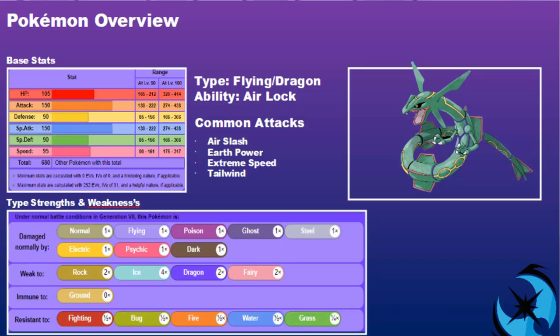Type strengths and weaknesses - it has some big weaknesses here. 2x weak to Rock, 4x weak to Ice - a big one to watch out for. 2x weak to Dragon, though not very relevant as not many carry Dragon type attacks because of Fairy types, which it also has a 2x weakness to. It has a nice immunity to Ground because of its Flying type, and nice resistances to Fighting, Bug, Fire, Water, and Grass. Very nice Pokemon with a real niche with that Airlock ability and nice typing.